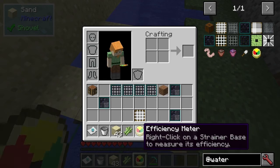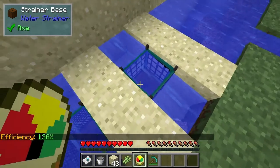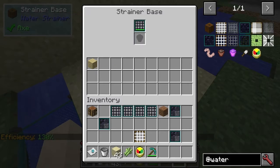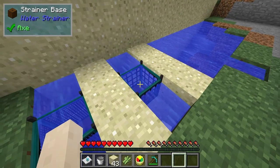Let's have a look with the efficiency meter. Again, 130% — so that's cool. That will start getting this sort of stuff. So yeah, in a river biome set up like that basically.